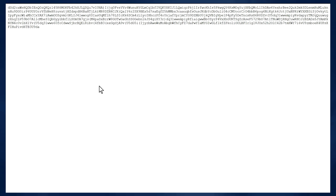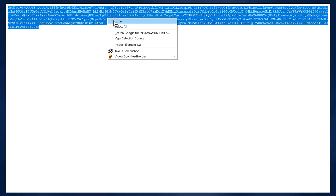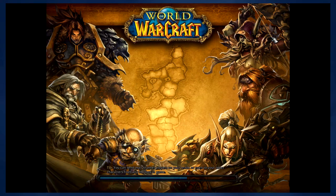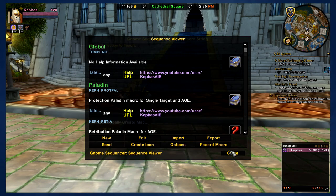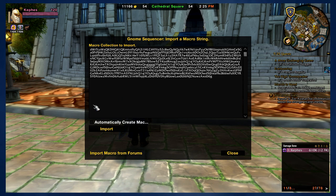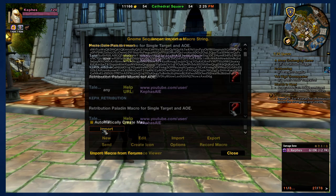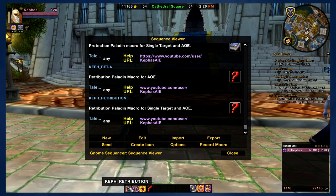Simply click the link and you'll be taken to a raw Pastebin of the macro. Select the entire macro, copy it, log in to the appropriate class, type slash GS to open the Gnome Sequencer screen, click on Import, paste the macro into the available space, make sure that Automatically Create Macro Icon is checked, and click Import. You can now drag the icon to your action bar and the macro is ready to be used. If you've followed all the steps correctly, the macro should be working fine. If something isn't working, start over and make sure that you follow all the steps correctly.